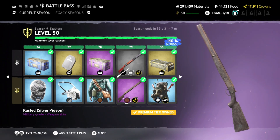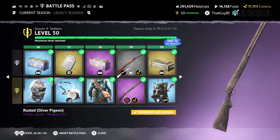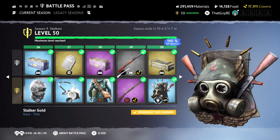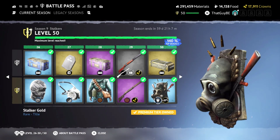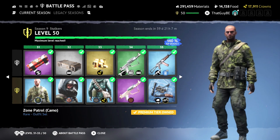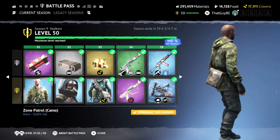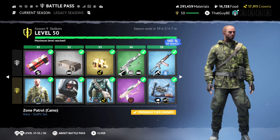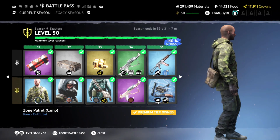Then another one of these bags in tan. Then we got a rusted Silvery Pigeon — pretty cool, gives a dirty rusted vibe. Then this is the level 30 title. Then Zone Patrol Camo outfit — this is probably going to be the favorite for most people, especially people that like to hide within bushes, so that one's going to be pretty favorable.